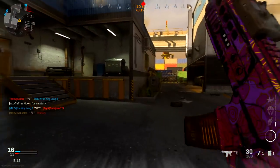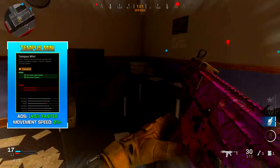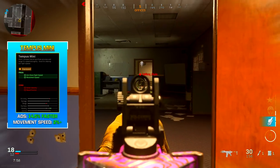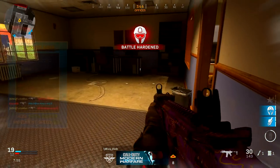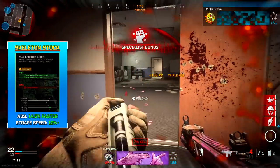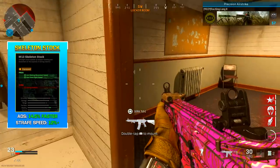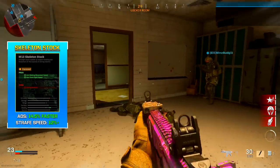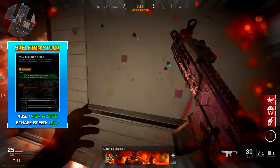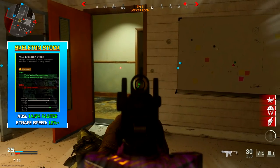I recommend the Tempest Mini barrel because it gives a 14.5% faster aim down sight speed and 2% faster movement speed. We need as much mobility as possible since we're playing aggressively. The skeleton stock gives a 14.5% faster aim down sight speed and a 12% faster aim-down-sight strafe speed. Strafing left and right significantly faster makes it much harder for enemies to hit you in gunfights. That's why I recommend using the M13 skeleton stock to maximize mobility as much as possible.